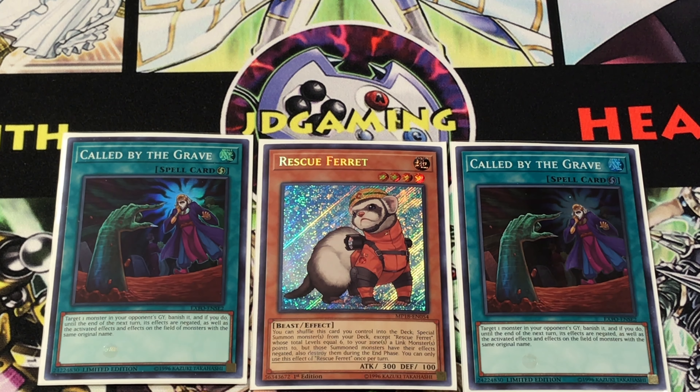Rescue Ferret is kind of my new Soul Charge. Basically, when you have something like Saryuja Skull Dread set up with multiple Link Arrows or multiple guys out, you can special summon this guy to the field. His ability is honestly better than the other Rescue Monsters — I've played all of them. His cost is you shuffle it back into the deck, so your opponent can't touch it most of the time. He lets you summon any number of monsters from your deck to zones your opponent's Link Monsters point to, as long as their total levels is 6. You can go 1-1-4, 1-2-3, or 3-3 — lots of combinations possible.